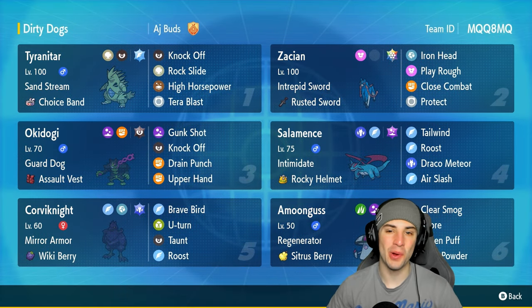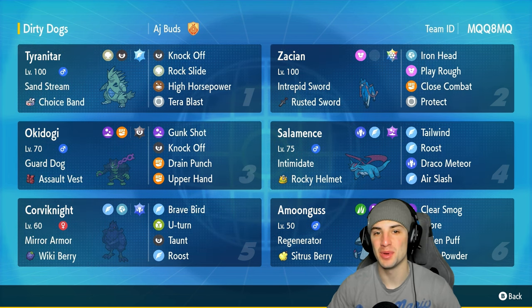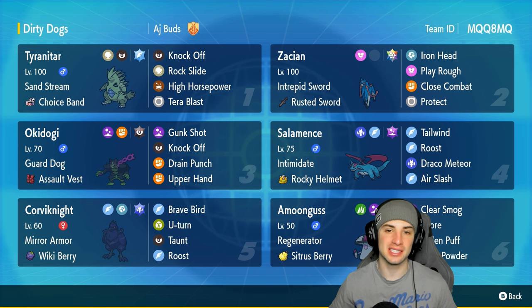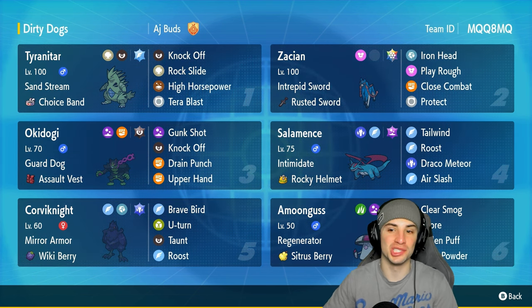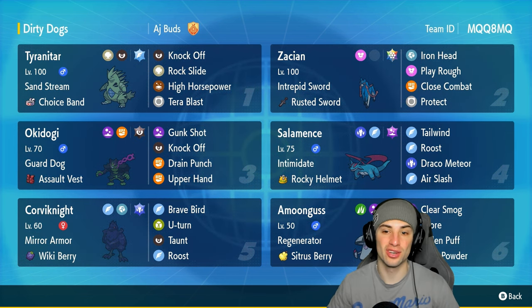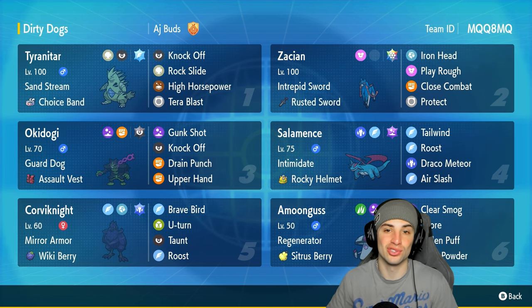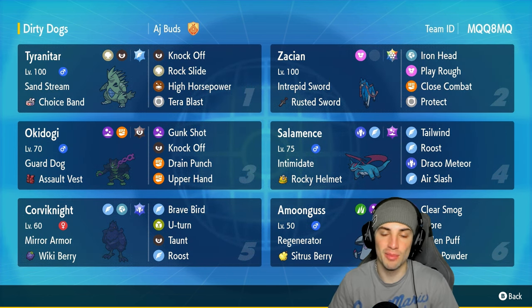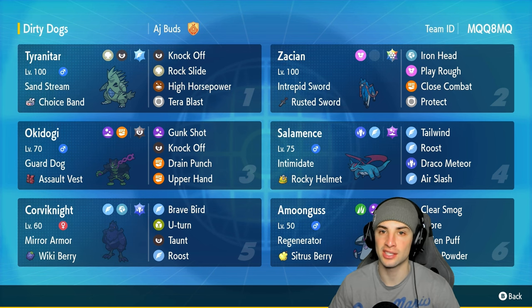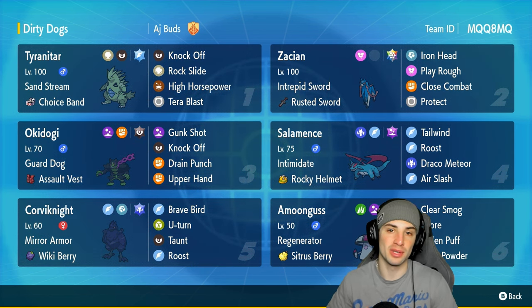What's going on YouTube, Jeans here, welcome back to the channel. In today's video we got ourselves a stellar tera type Zacian team for ranked Regulation G. Zacian is definitely not as good as it was in Sword and Shield, but this guy is still a sleeper pick and can hit like a truck on the physical attacking side. We got Intrepid Sword and the Rusted Sword as its item and ability, so every time it hops onto the field it gets that plus one attack boost. Furthermore it changes forms where Iron Head turns into Behemoth Blade. We have the stellar tera type for today's video, and it works perfectly on Zacian. The moveset is Behemoth Blade, Play Rough, Close Combat, and Protect.